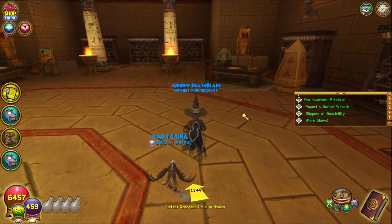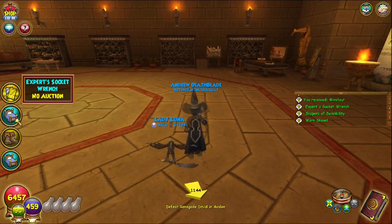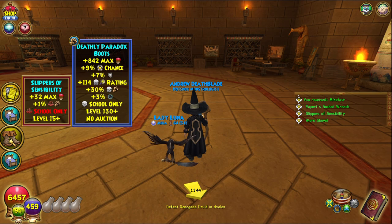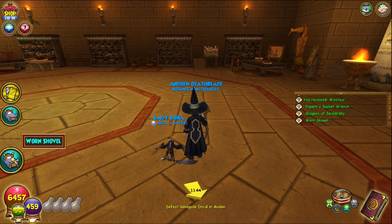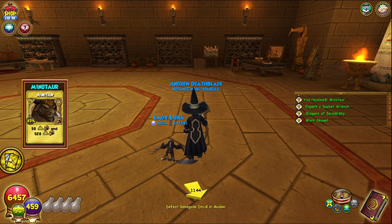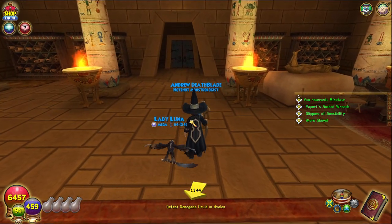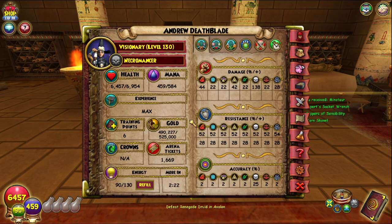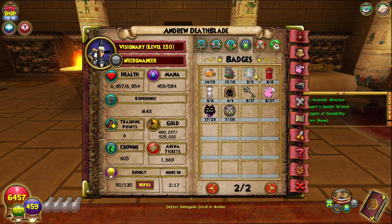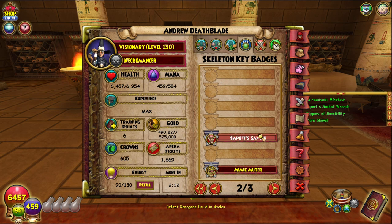Unfortunately, he's not going anywhere. So yeah, that was Saputi. He dropped Slippers of Sensibility, which are level 15 plus balance boots. Interesting. Worn shovel, an expert socket wrench — that's actually really good. These things are actually really good to get. Socket wrenches from this boss — I would highly recommend farming him for them if you want socket wrenches, because they're really useful instead of spending crowns. And then of course we got another badge, which was Saputi's Savior!